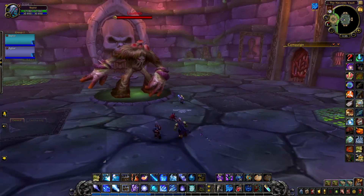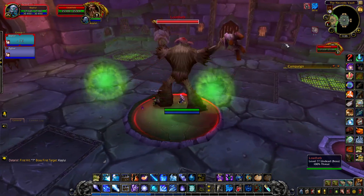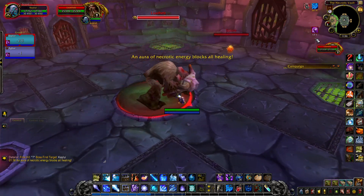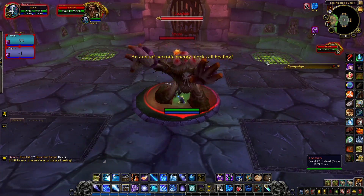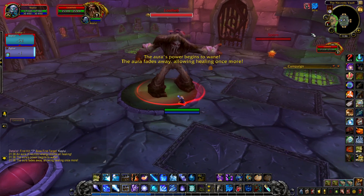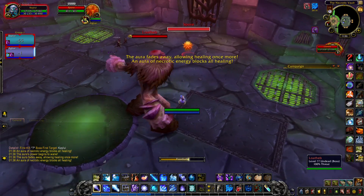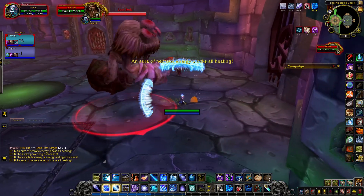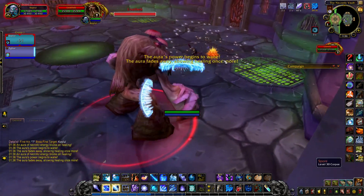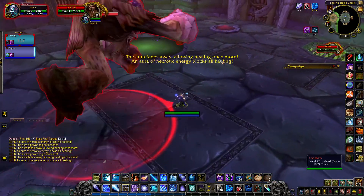Let me just run into Loatheb so we can observe. In this version the debuff is different — it's not 'you can't cast heals,' it's 'healing effects reduced by 100%.' There it is. The spores are also spawning from over here rather than from the green ooze pools, and the debuff lasts two minutes. Also note — to get the spore buff you have to be standing right on top of it when it dies, not running into a cloud.